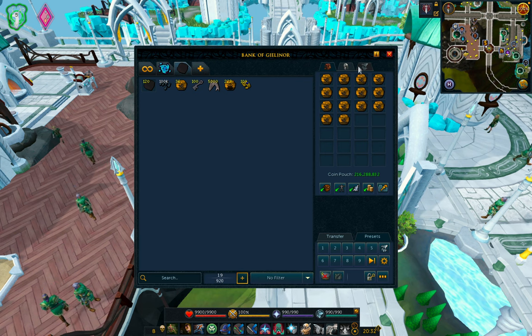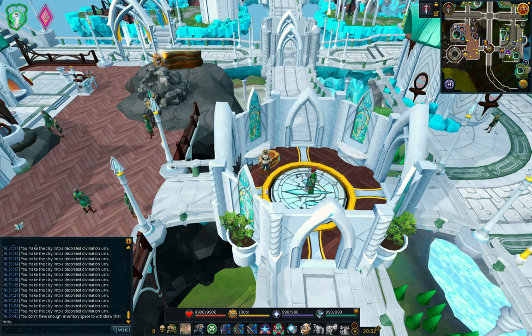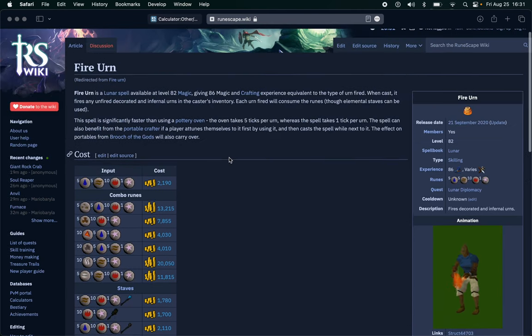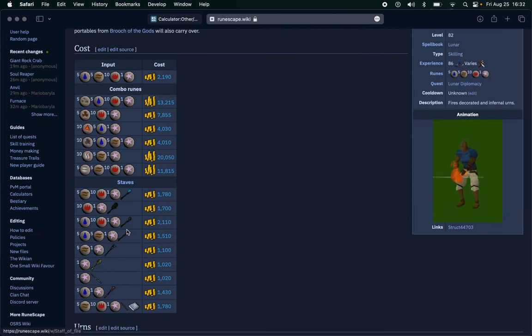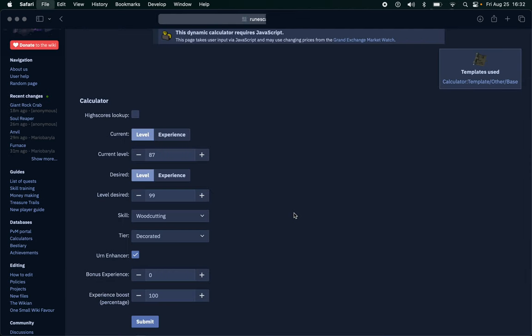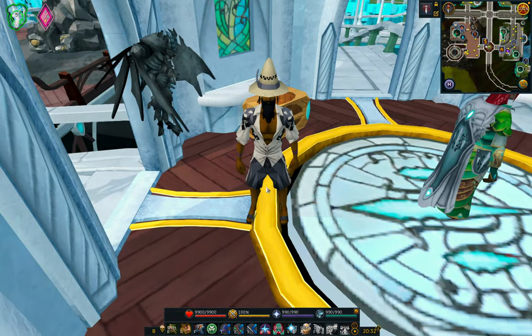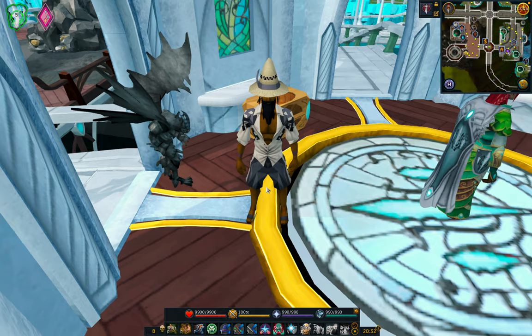So once you've made all of the urns, you're going to use this lunar spell — it's called the Fire Urn spell. You're going to have astrals; it's going to cost you an astral. And then you're going to use this staff — the lava battle staff — it's going to cut your rune costs by a significant margin. You're going to add the respective rune to that urn, and it's going to turn it from a tradable version to an untradable version. And then that's what you're going to use.